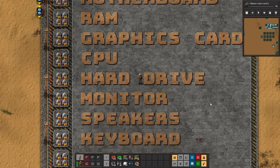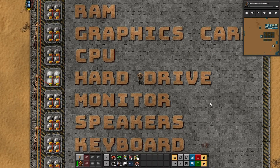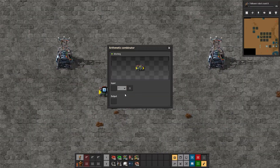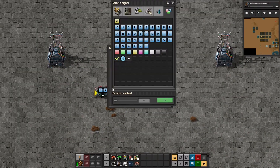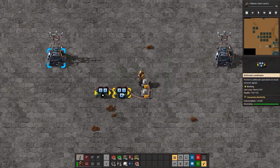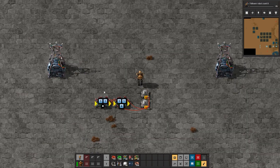Today, I will be building the computer's main hard drive. As much as I want to build an 8TB SSD, I am unfortunately limited by what the Combinator can do. It sounds rather underwhelming, but I'm going to build a 16KB hard drive.